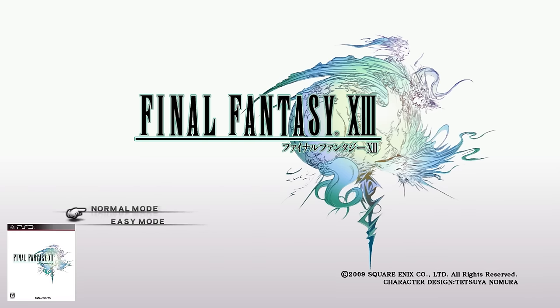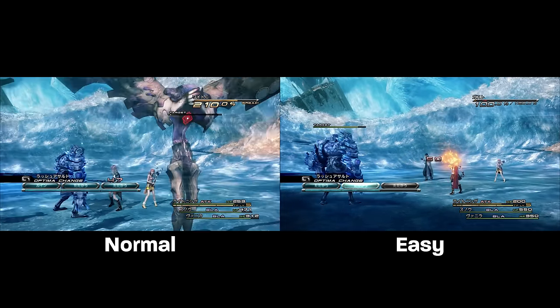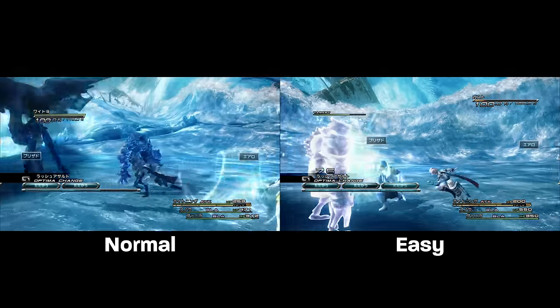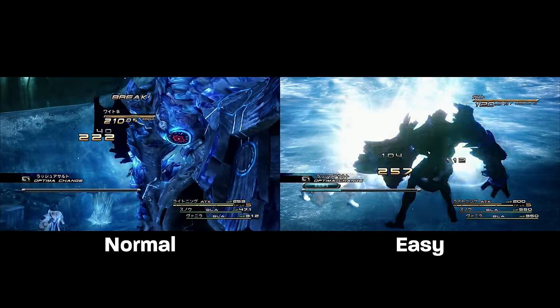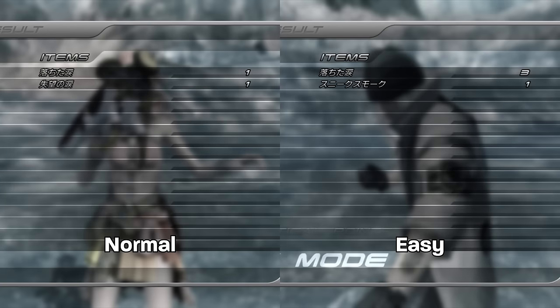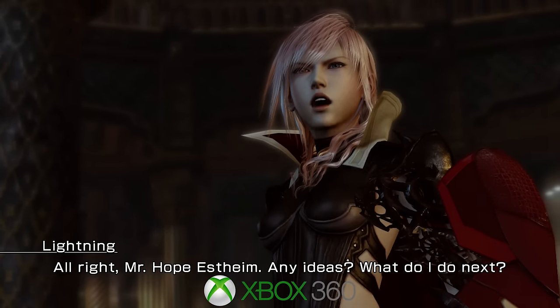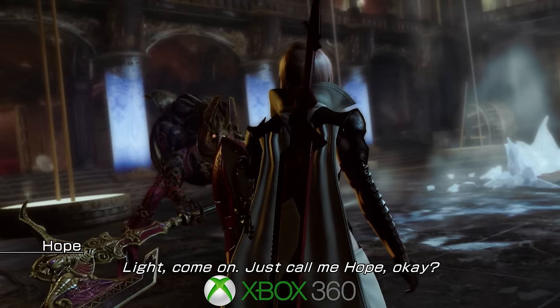Additionally for this update, an easy mode was introduced that reduces enemy HP, staggered enemies take more damage, doom counters give more time, and common item drops drop more often, but rare item drop rates were decreased. Easy mode was never patched into the US versions either. For Lightning Returns, there are some noted minor dialogue changes in the localization with slightly tweaked implications.